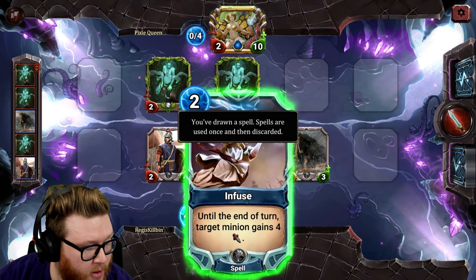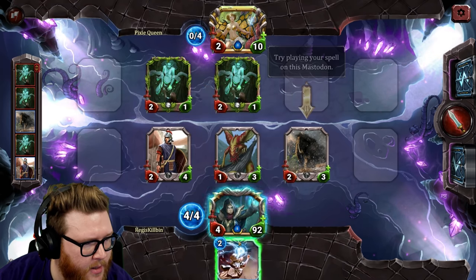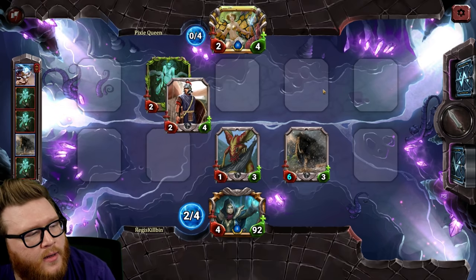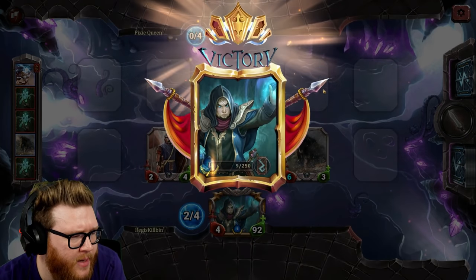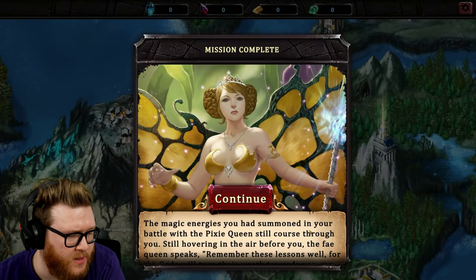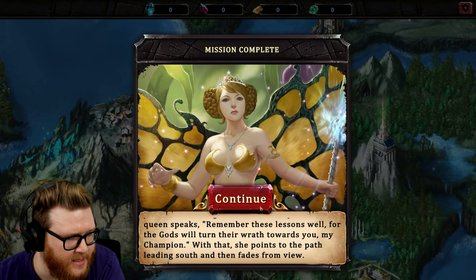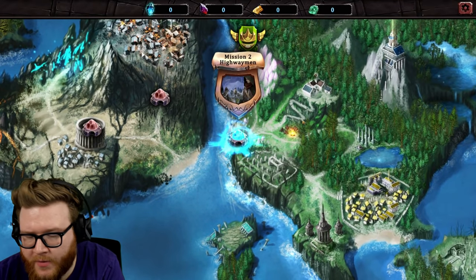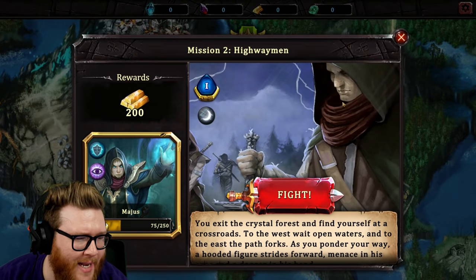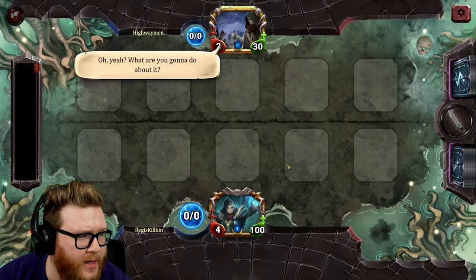Infuse: until the end of turn, target minion gains four attack. I actually like how they use icons for attack instead of spelling out the words — pretty nice. This is an open lane so set up lethal between our face attack and the minion. Does our hero attack over the top of minions? It seems like it. The audio doesn't feel weighty enough yet — I wish there was a bit more punch, but that's a hard thing to get right for indie teams.